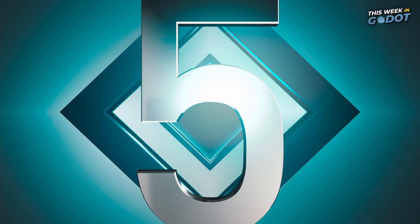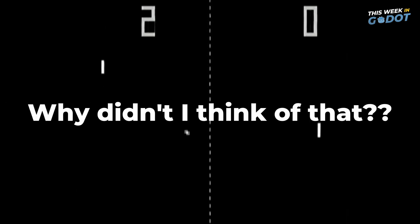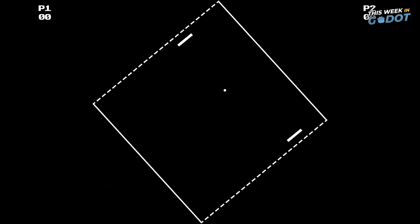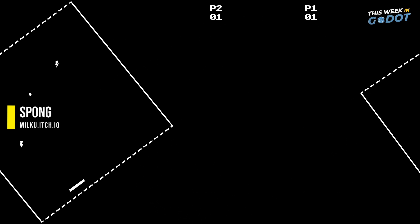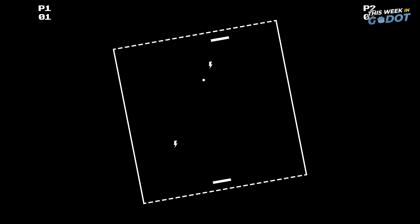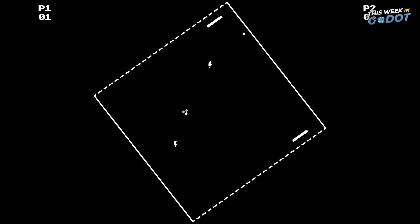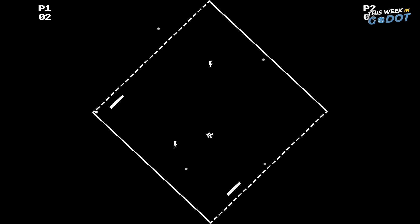Number five. Sometimes you see a game and ask yourself, why didn't I think of that? Spong is a twist on the classic Pong made in Gato — how could you make Pong more interesting? Just spin the arena. Along with the added twist of a spinning world, various items spawn that interact with the ball, like speed boosts and lightning bolts. Play against a friend or the computer on itch.io.